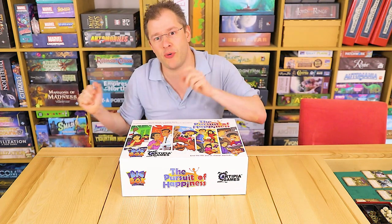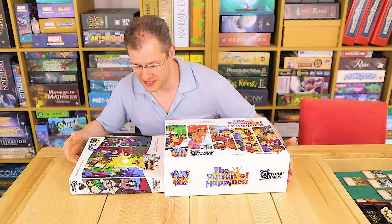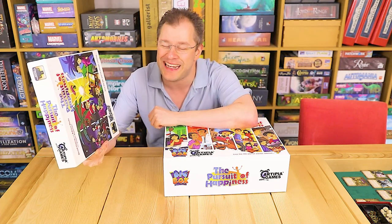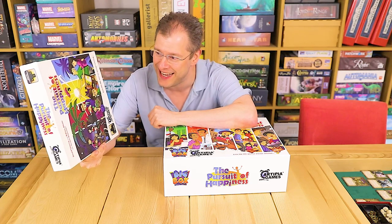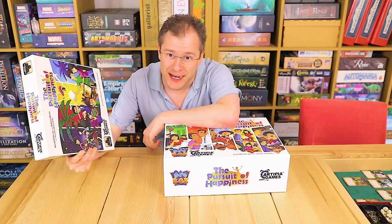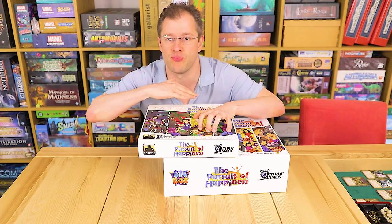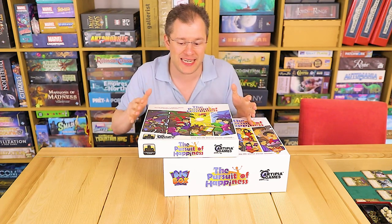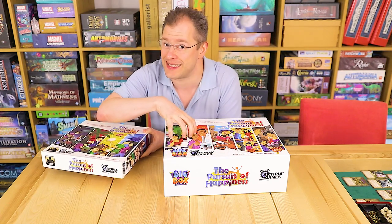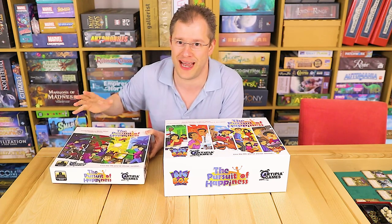Here's the giant big box, and if you remember what the original box looked like, there's a considerable size difference. This is the original Stronghold game-size box, which I hate. Remember Kanban before Kanban EV? I hated that size box too, and it didn't work for this game. It was literally jam-packed — I almost had to rubber-band it to keep everything in, in baggies while sleeved. It was just a nightmare. You physically cannot fit all the content that exists for Pursuit of Happiness in this box.